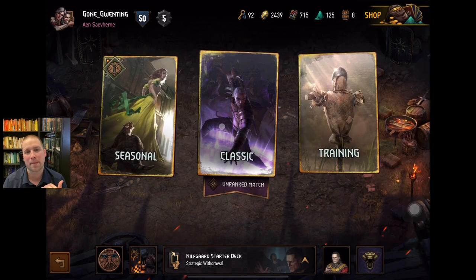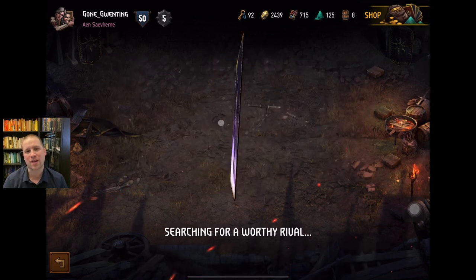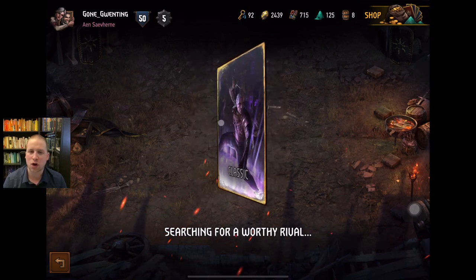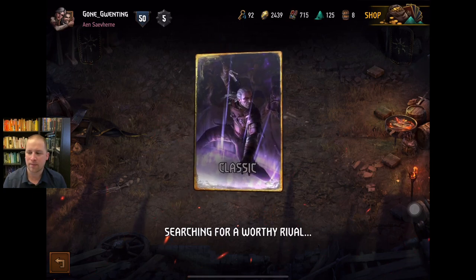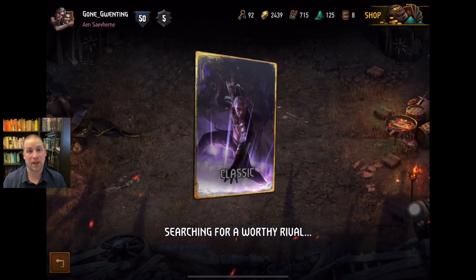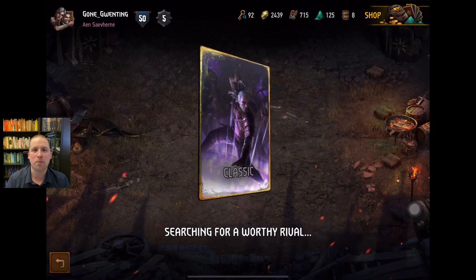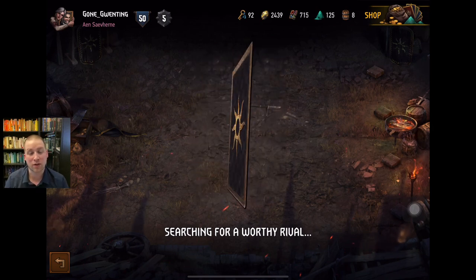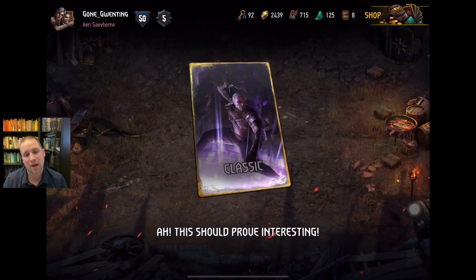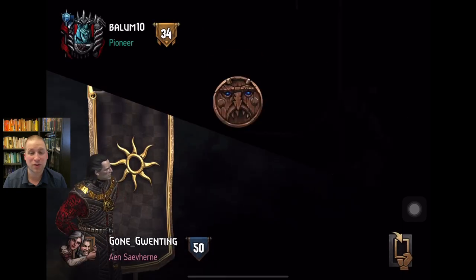Nilfgaard doesn't have that many big point plays, so that is something to stay aware of. If you're going up against a Monsters dominance deck, they are weak there. A lot of that's because dominance relies on deploy abilities as opposed to orders, charges, or passive buffs — those cards that can just keep working at the end or beginning of your turn. Monsters rely on big plays with a few big cards, and they can quickly get out of hand. Nilfgaard instead has a lot of damage and lock abilities.